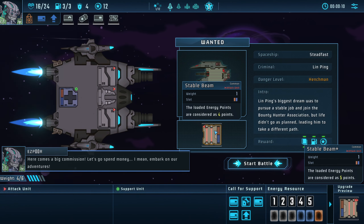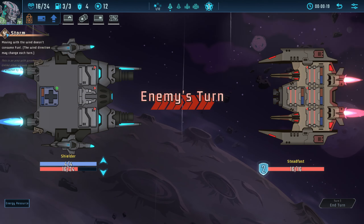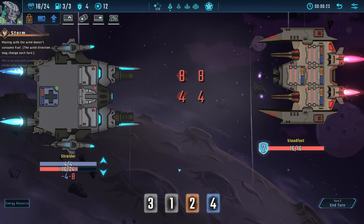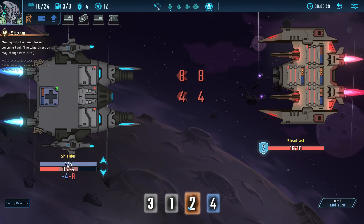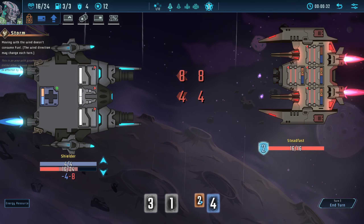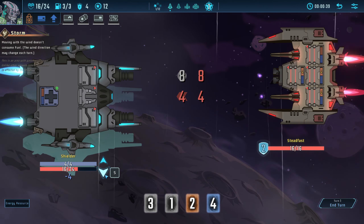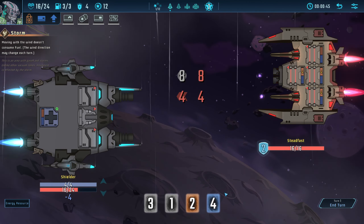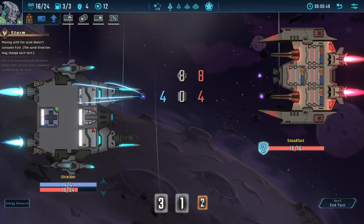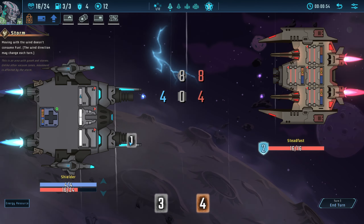Stable beam: the loaded energy points are considered as 4 points, so twice 8. This could be horrible. Oh, we can move. Oh no, it's 4 per. Can I do the same? Oh, that's the upgrade thing. I don't think I can negate that one. But if I go down I don't use fuel. Then we can put this in, then we just level this up all the way and actually get rid of a 1.